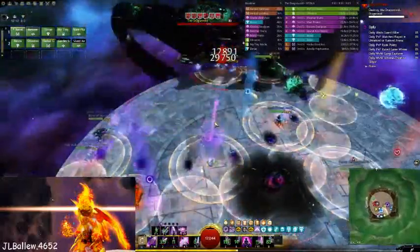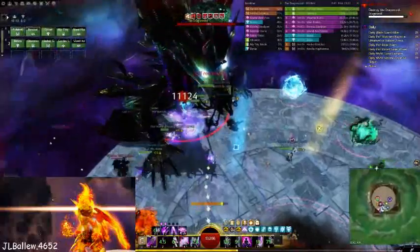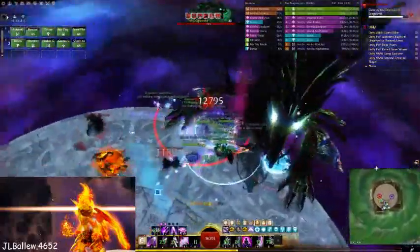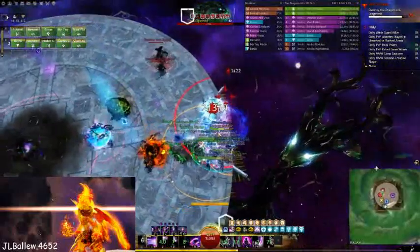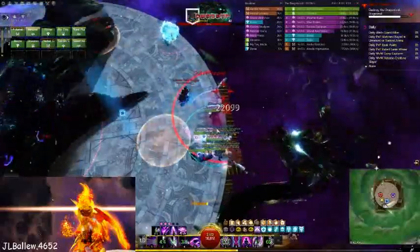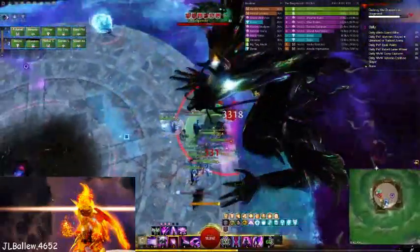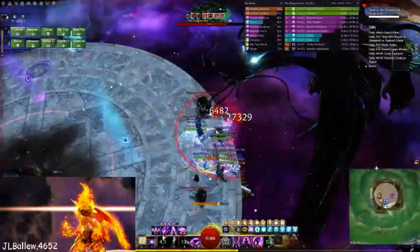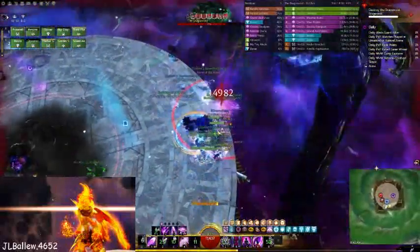Always try to stand between those arrows. Also on the semi-circle AOE, make sure you're not in that — it's an instant kill if he hits you with that slash. And be aware that even in the safe-looking area right past the semi-circle, sometimes he will still hit you, so try to give it a nice wide area.